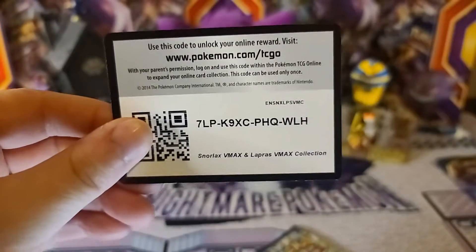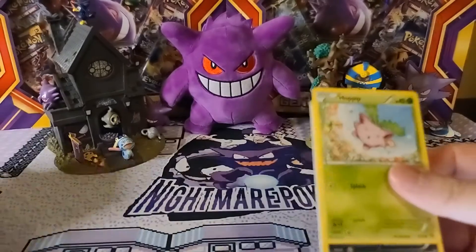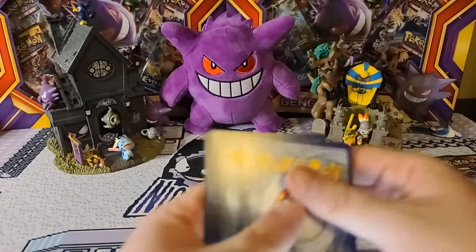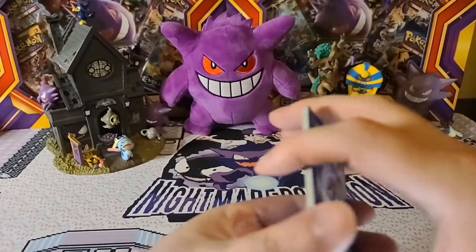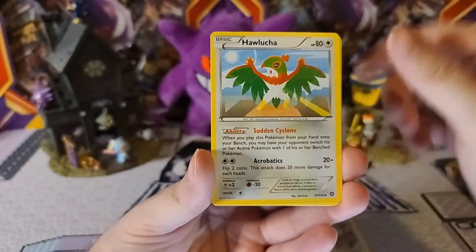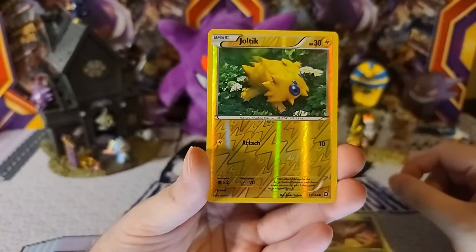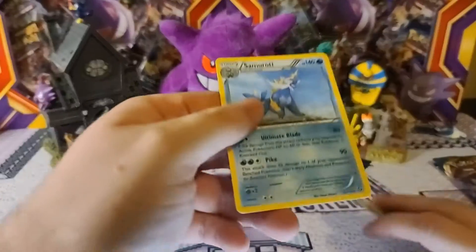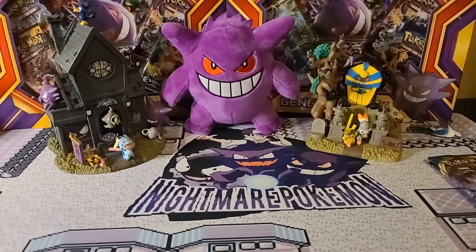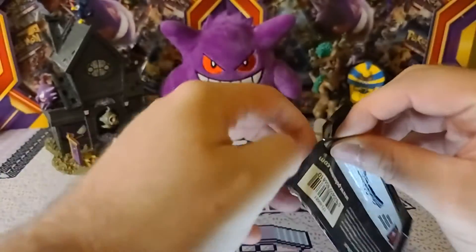We're going to try to go Charizard hunting in Burning Shadows. In my last video, we ended up pulling kind of a crazy pack out of Sun and Moon where I had six Reverse Holofoils and then a Lunala GX card. There was also a rare with Samurai, but it definitely confused me — all the cards were legit, so I'm not 100% sure what was going on with that. Anyway, back to these.